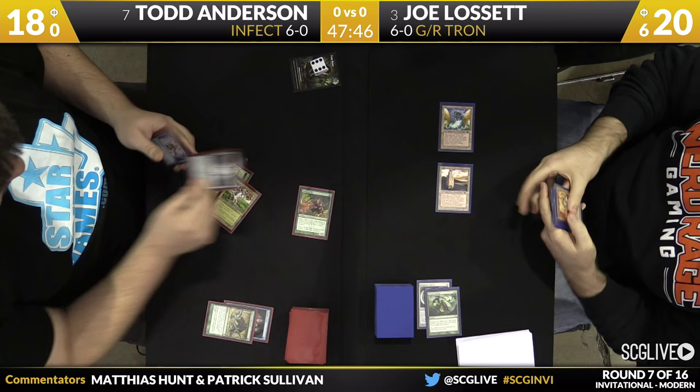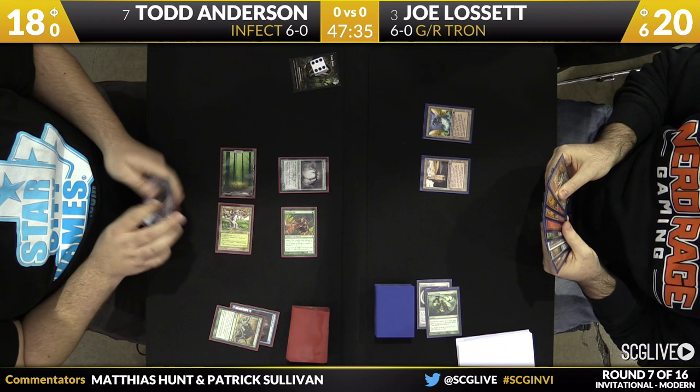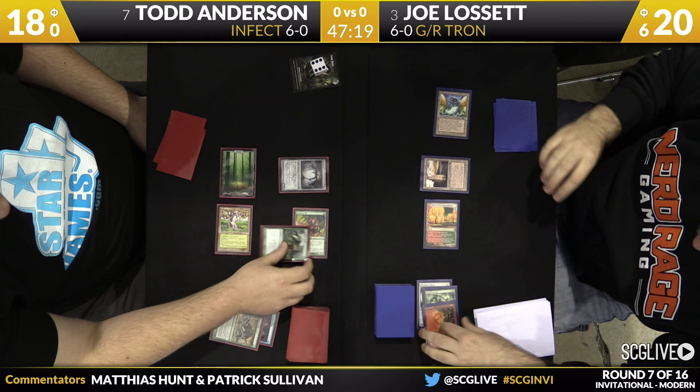Look at this from Todd — this is not even a good draw. Todd's turn three play was Spellskite, no land, pass. Still missing blue. This hand is a Mutagenic Growth and three blue cards. So can Joe take advantage of the weakness that Todd's showing here? Despite getting Tron for turn three, Joe will go for Pyroclasm — he cannot afford to miss.